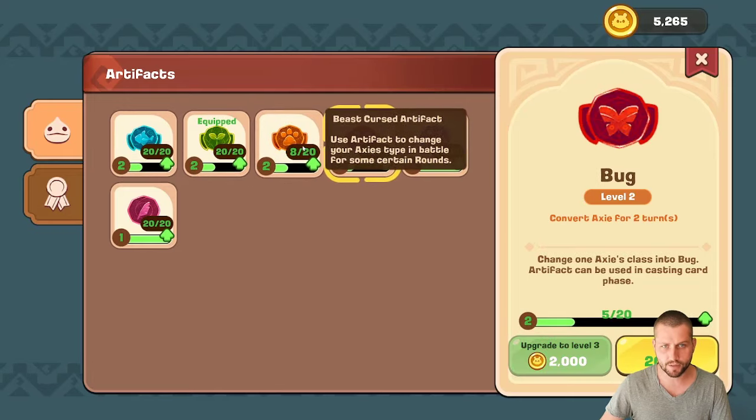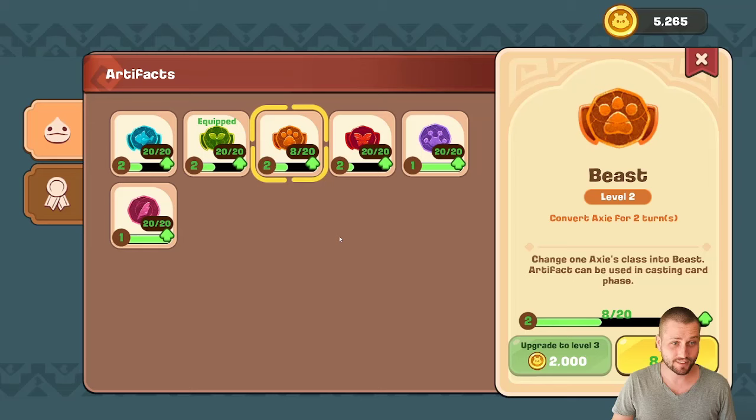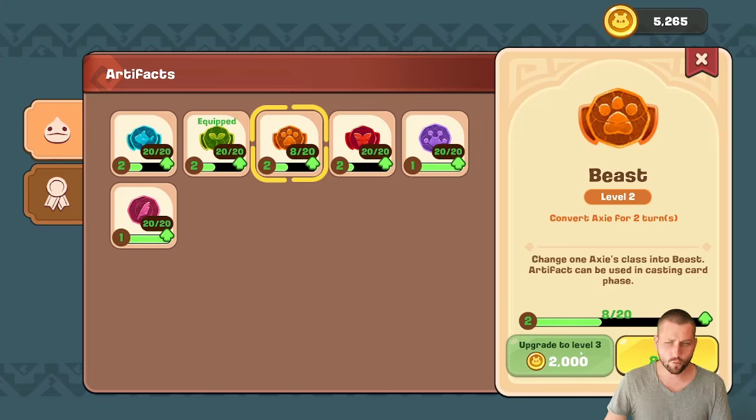So far for me, I've only reached level two on most of mine. I can upgrade to level two, but I usually use a beast or bug artifact, considering I play a lot of aqua bird damage. Level two transforms Axies for two cards. When you get to level three, it turns into four turns — or four cards — which we just saw in the Thunder example. He has a level three artifact, which is so, so strong.